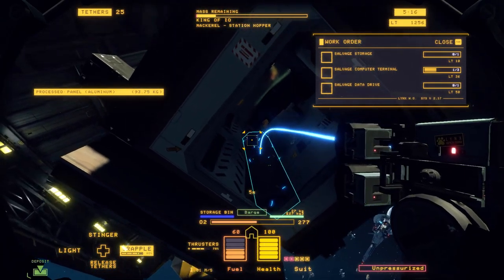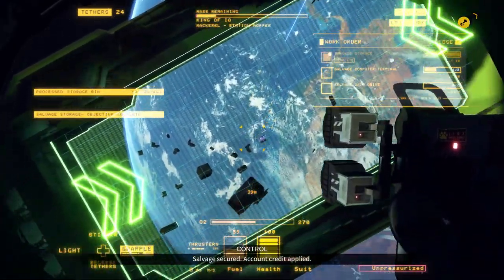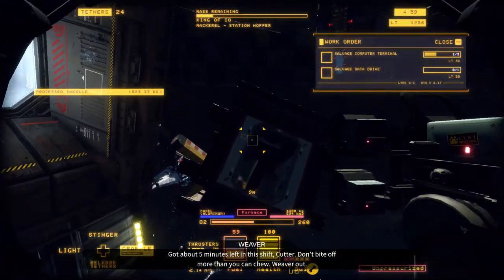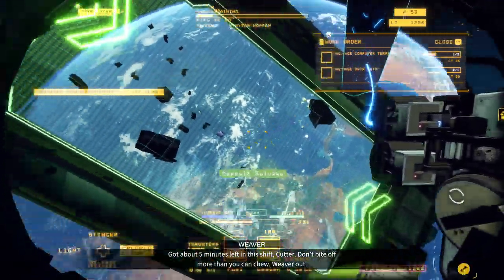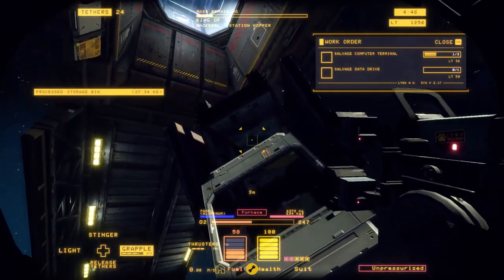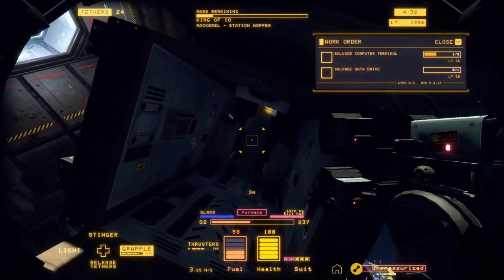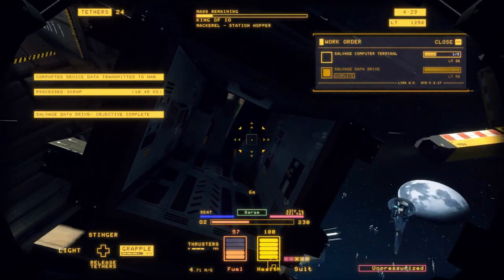Once we remove the storage bins, we will be able to take the frame of the door off. You can see the frame of the door just pops off. This one says it is aluminum so we're going to toss it into the furnace. Now, that box right there is going to be our data drive. We need to get a couple of these computer terminals to finish off our work orders.